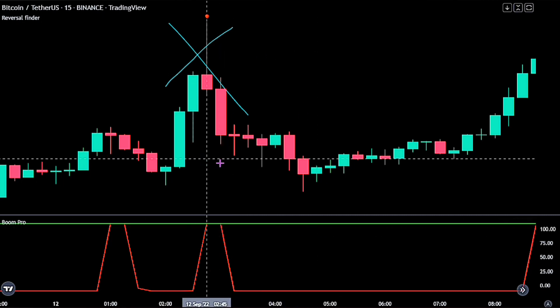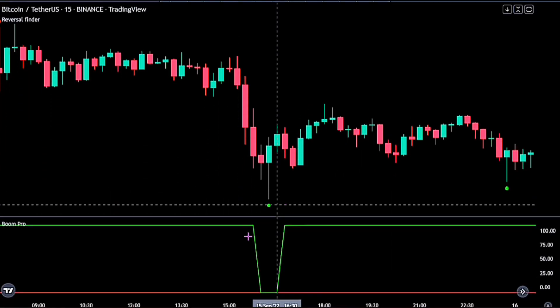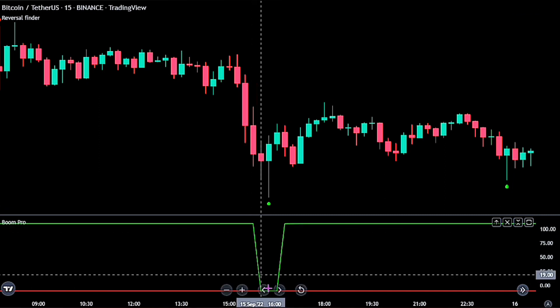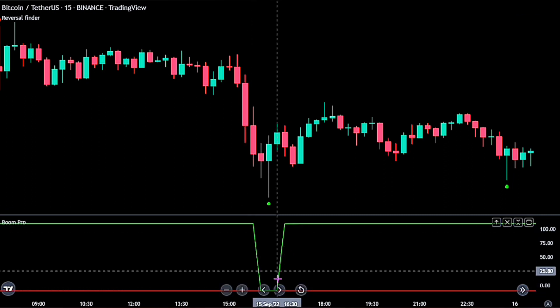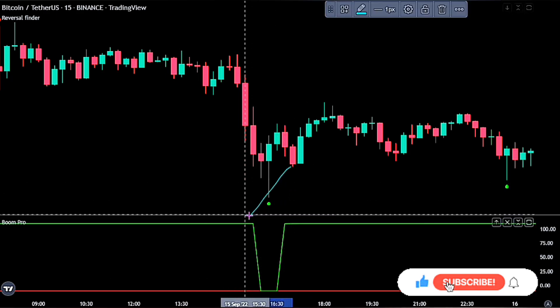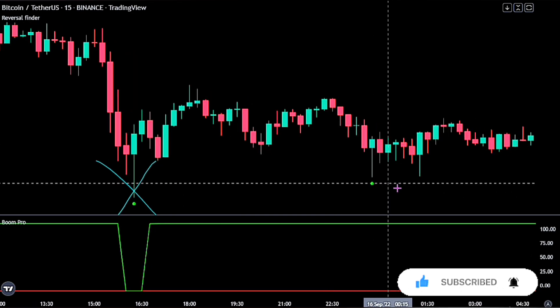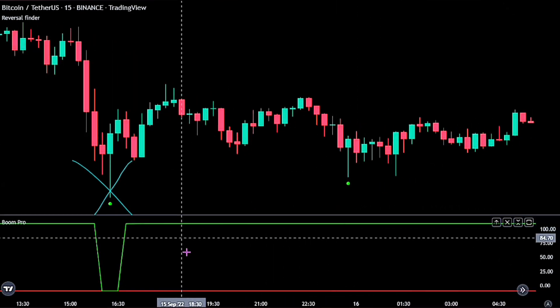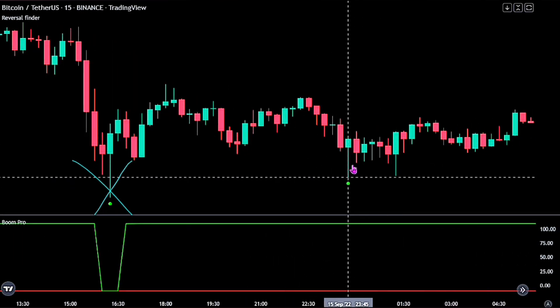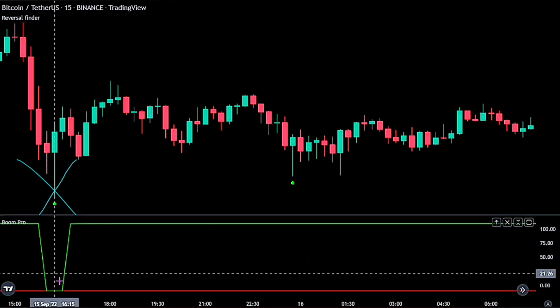Here we see we got the green line on the Boom Hunter Pro touching the red line as well as having the green label below the price action at the same time, so we would be ignoring this trade. Moving on, we see we got another buy entry — a green label below the price action — and this trade is valid because the previous movement on the Boom Hunter Pro is a bullish signal.